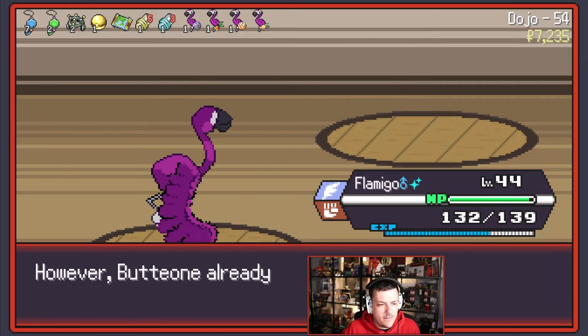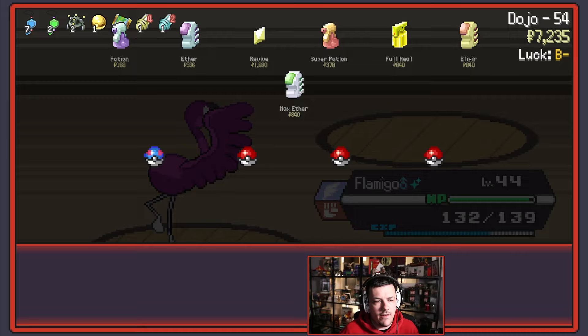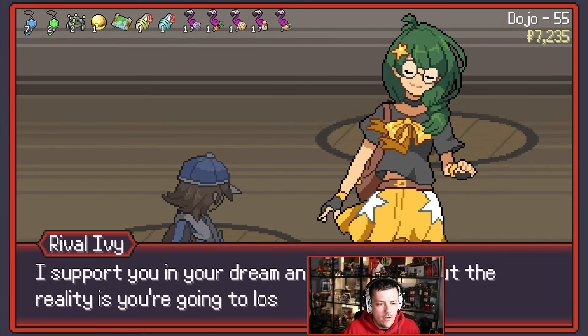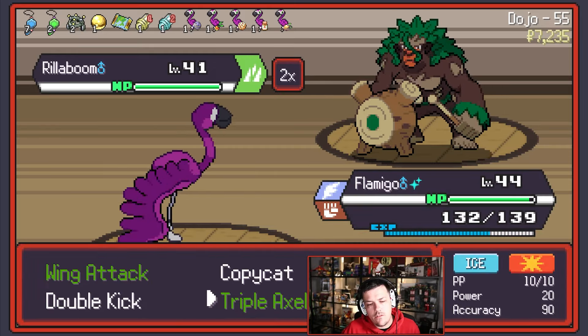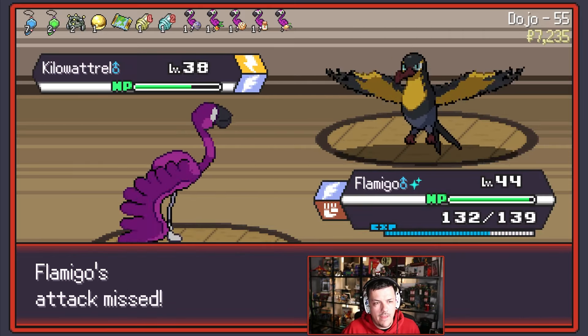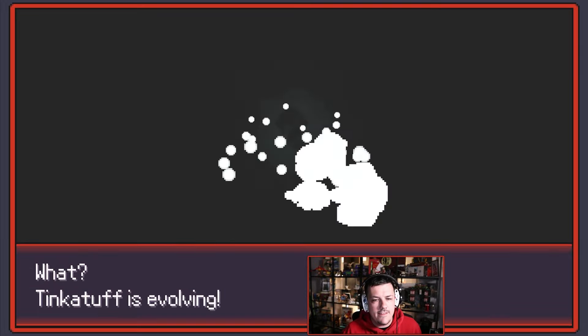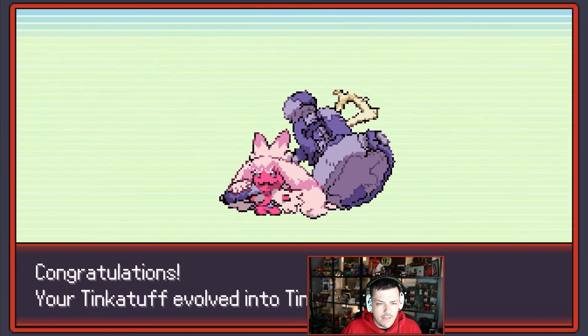Wide Guard — no, I don't think so. Tailwind is useful — I think we're quite fast anyway. It's not the best thing in the world, but Flamigo is definitely a carry here. We're going to switch out to something where Triple Axle is going to be better. Bye-bye Kilowattrel. Who else have you got? Fake Out — no, I don't think so. Tinkaton is here — nice! We've got big old Tinkaton with a big old hammer. Tinkaton the fairy — king, queen, everything in between.